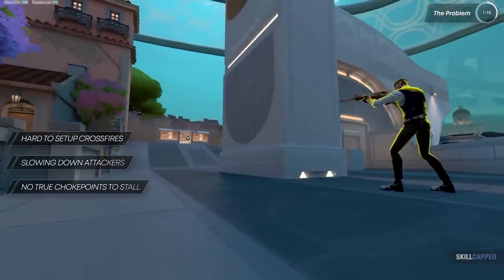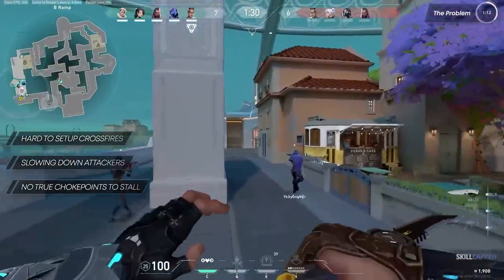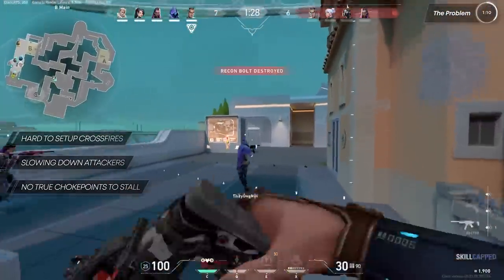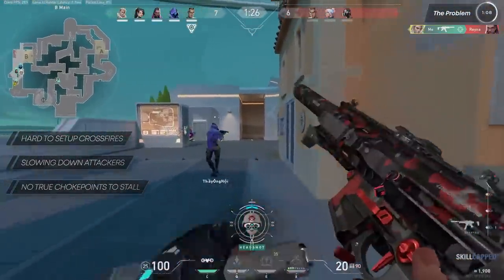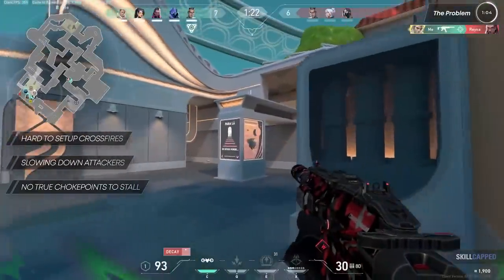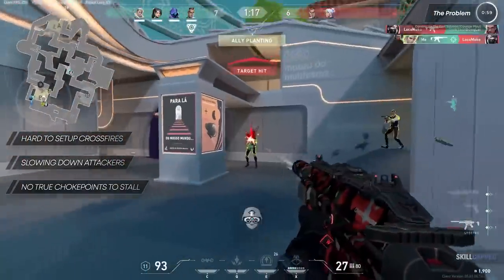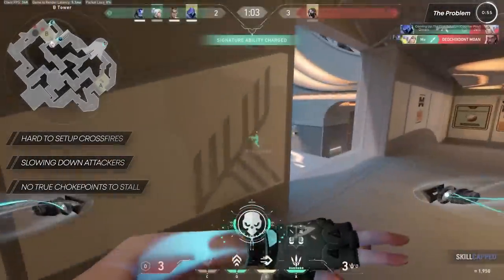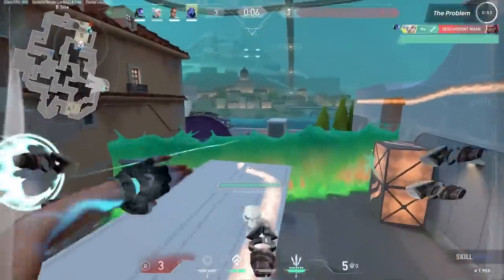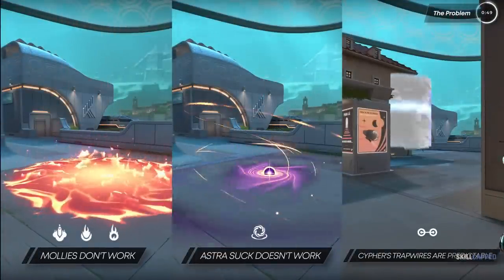The issue with these setups is that these positions are called one-and-dones. The moment you get your first kill, you're going to get traded, and most of the time you're not even going to get that chance. If you're an attacker, you normally have a drone or information ability clearing out this front half of B main. If you get tagged by any of these, the odds of you getting yours is extremely low. B-Long is so wide that no matter what you throw down it, it just gets walked around. Mollies don't work, Astro's suck, Cypher's trap wires are predictable, one-ways are easy to read.